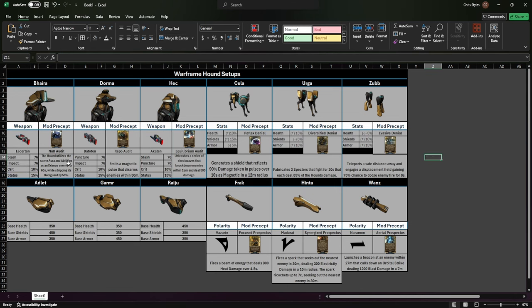When it comes to your core type, it dictates your health, shield, and base armor. Each one does a variety of things. If you're more of a shield person, you'll go with Adlet. If you're more of an armor person, you'll go with Garmor. And if you're more of a health person, you'll go with Raiju.